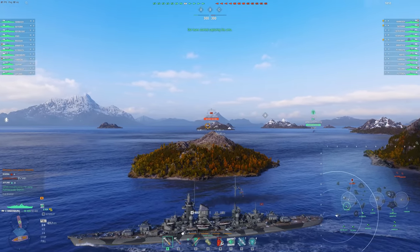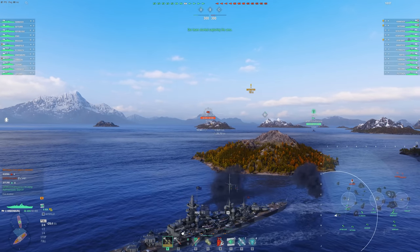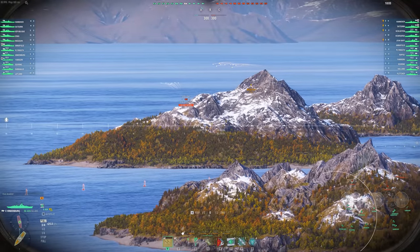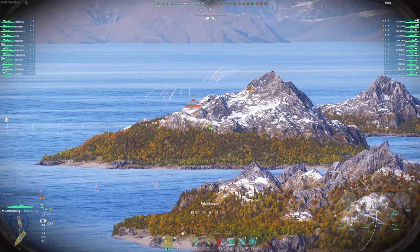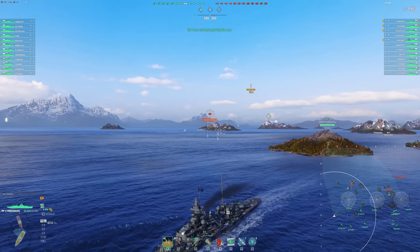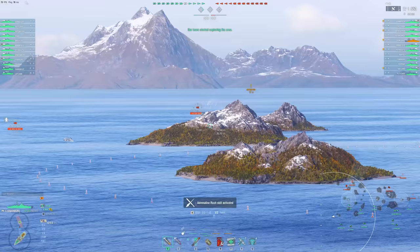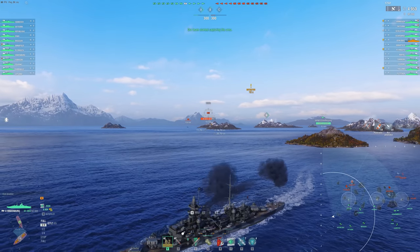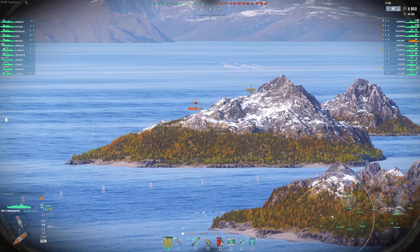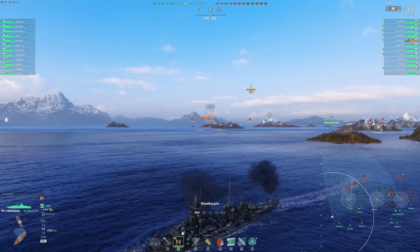Welcome back everyone. Today I want to talk about pushing in as a cruiser. It is possible and it's actually a very valuable skill to know in World of Warships. I think everyone's been there where you're playing a cruiser and your battleships are camping the back of the map. It's frustrating because you know the game could be won if they just pushed in and you would go in and support them. But if we stay at the back and camp it out, it's more than likely you're going to lose the game. A cruiser can actually lead the charge and that's what we're going to do in today's video.